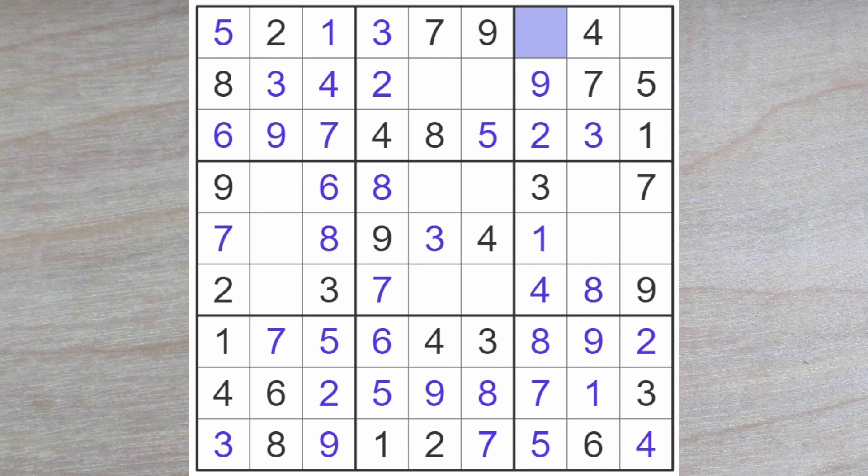The last digit here is a 6. And the last digit here must be an 8. Here we are also looking for a 6. And these two squares now must be a 2 and a 5. We have a 2 blocking here, so here is a 5 and here is a 2. And that makes this square a 5, and this also a 5 because 5 is blocking here.